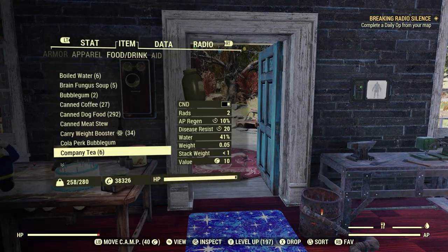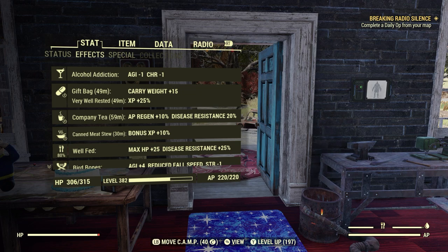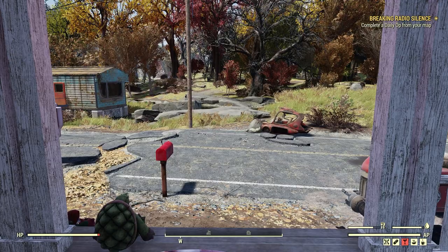Let's look at our stats for a second. Company Tea gives 59 minutes of AP regen plus 10%, and disease resistance 20%. Great way to do it, and it doesn't matter if you're a carnivore or a herbivore.